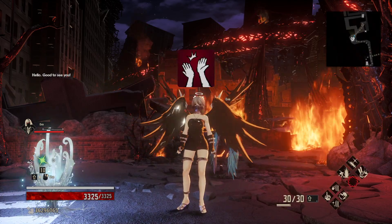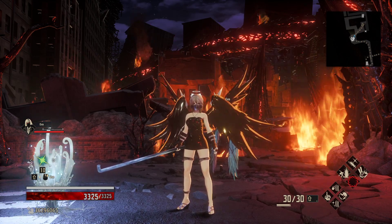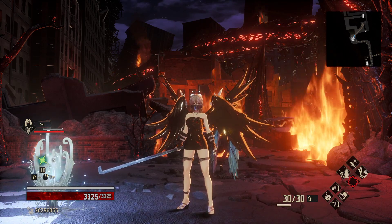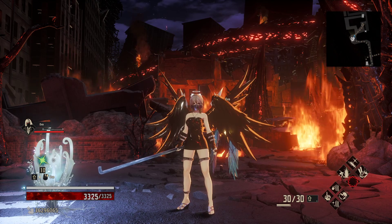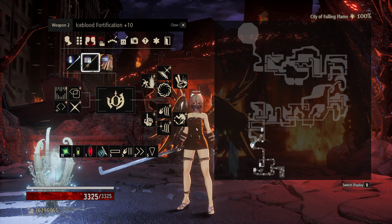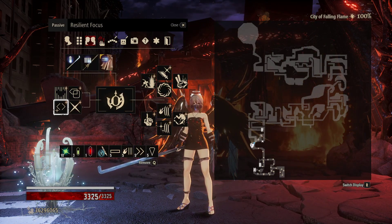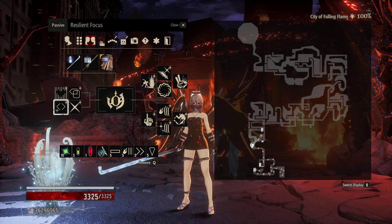Hello, good to see you all! Revenants, welcome back to Code Vein and the Road to 100, welcome to episode 183. We find ourselves in the City of the Falling Flame, which is probably one of my most favorite places in the game — one of the most broken setups, one of the most broken places, and one of the most enjoyable, fun places in the entire game to actually play.